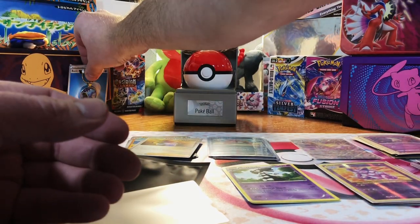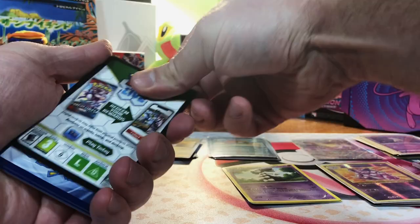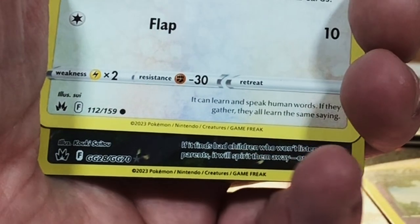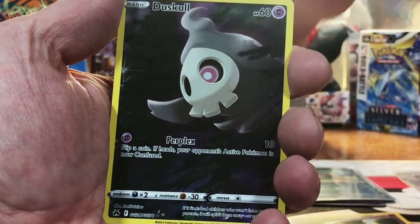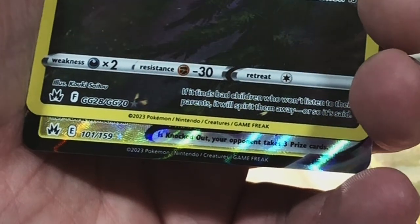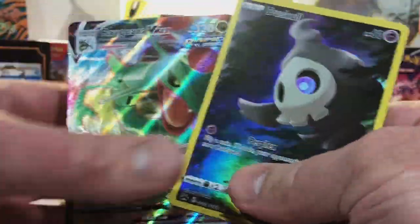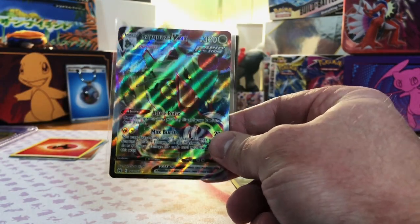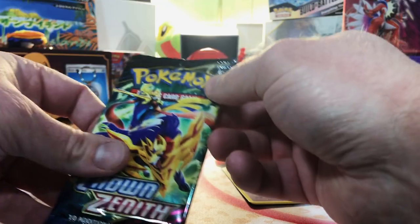We're going to rip into our two Crown Zenith packs and see if we can pull a gold card. We got a Duskull Galarian Gallery — very nice. Double hitter — it's a V, and a VMAX. Every time I open Crown Zenith, I pull this at least once — it's crazy.